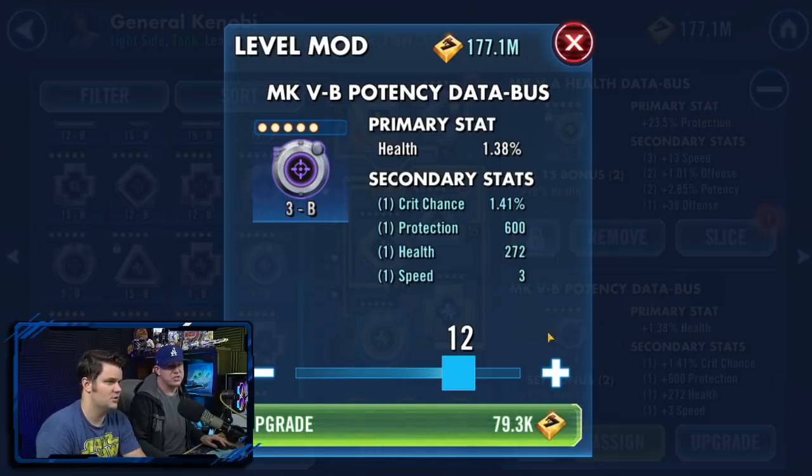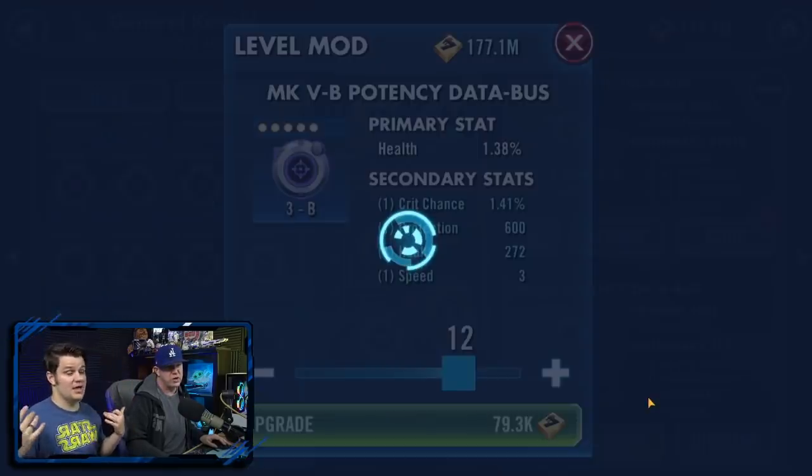With 177 million credits you should go ahead and do it. For purples, take them to level 3. If you're using blue mods, take them to level 6. Greens, take them to level 9. You'll get all four stats revealed and find a lot more speed secondary that way. Purples to 3 — if you get secondary speed, keep going.